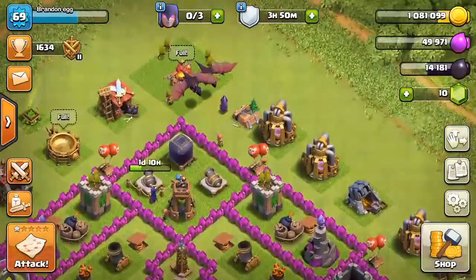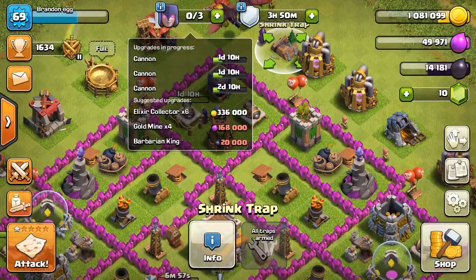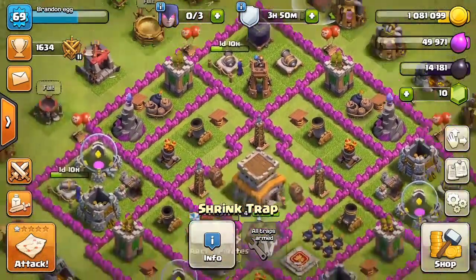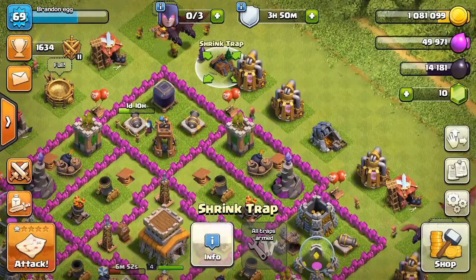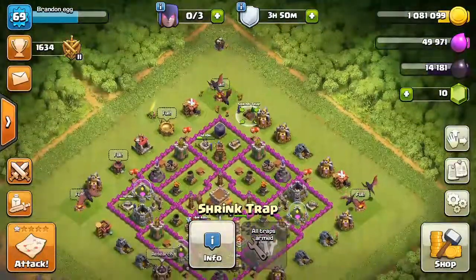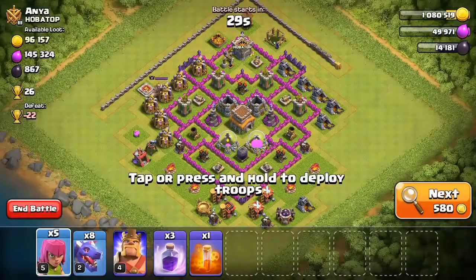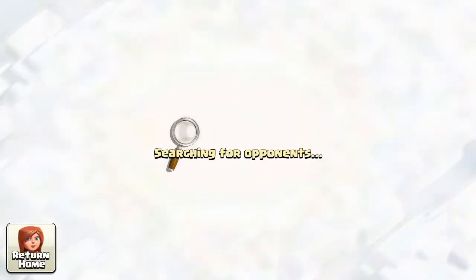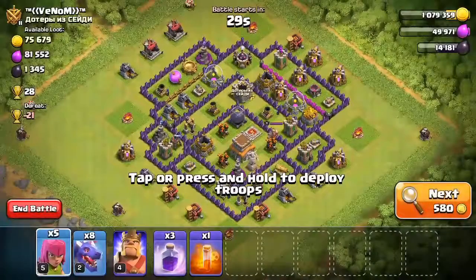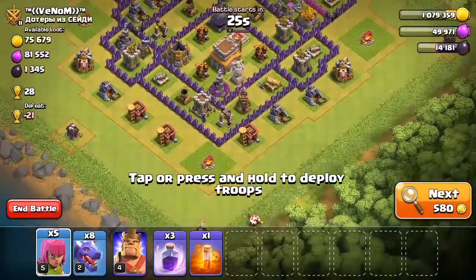This week is the Witchers event. They have brought in a Shrink Trap, which I think makes the enemy troops go smaller. Let's jump into a live attack now and see if we can find a decent base. I've got a new strategy that I use, which is eight dragons and three rage spells. You drop the rage spell just before the air defense.